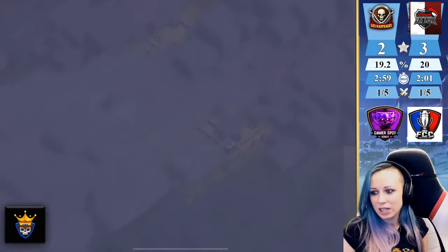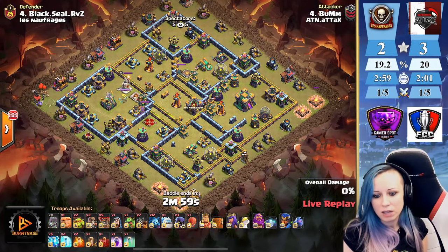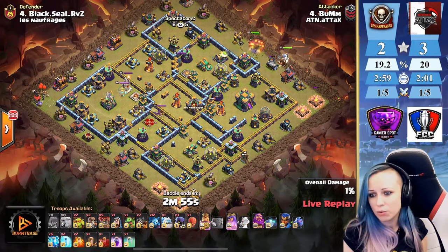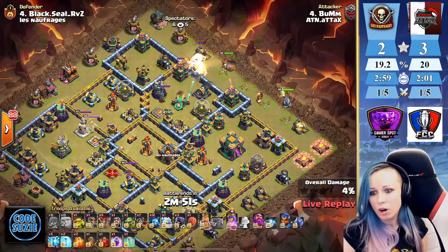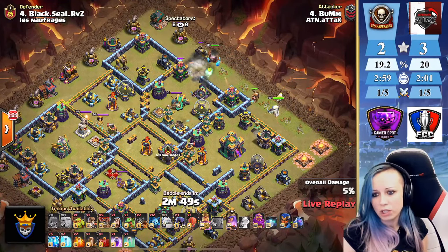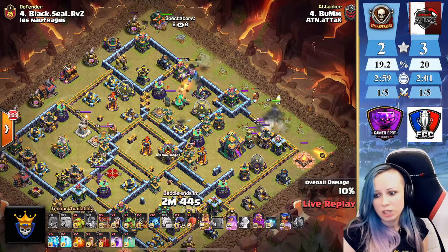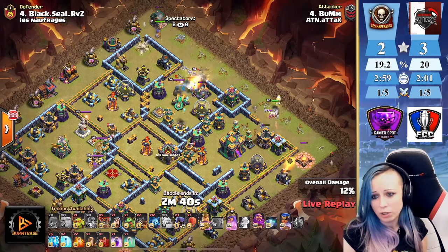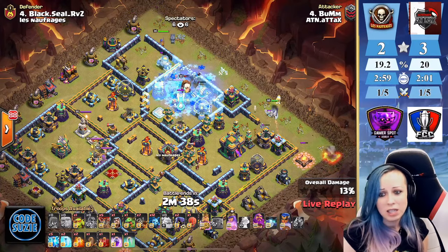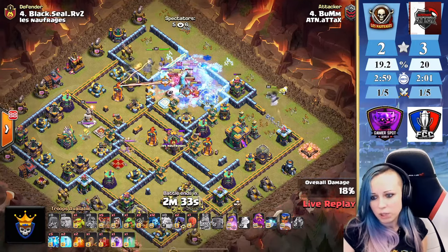Second hit from ATN — Boom is in, coming in with seven dragon riders and some bat spells. Looks like we're going with an Azuri opening the first wall for the king, using the ice golem and tanking for the king, also opening the wall for the queen. Looks like we're finding a few teslas. Royal champion coming from twelve o'clock, sending some headhunters to help with the enemy RC.